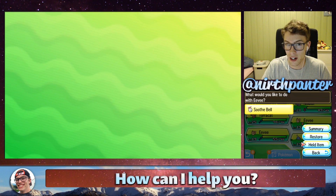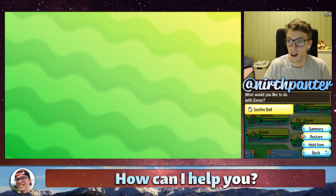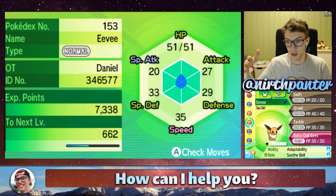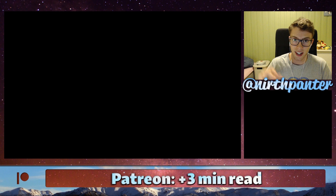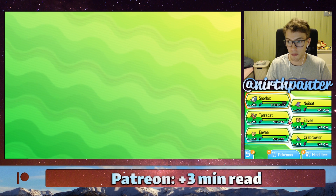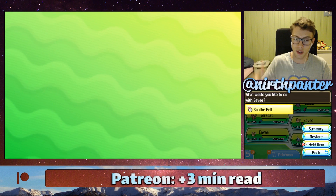The thing you need to be careful about is that if you have 2 hearts in Affection and a Fairy-type move, your Eevee will evolve into Sylveon. So, you see here, I have a Fairy-type move, but I have already checked I don't have 2 hearts in Affection. So, if I am to evolve Eevee now, it will turn into an Umbreon.